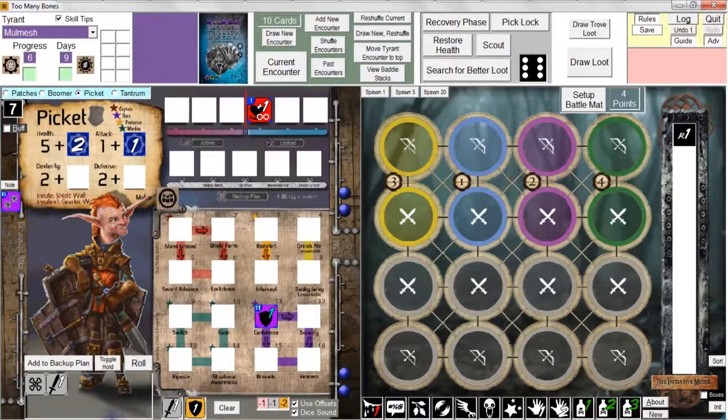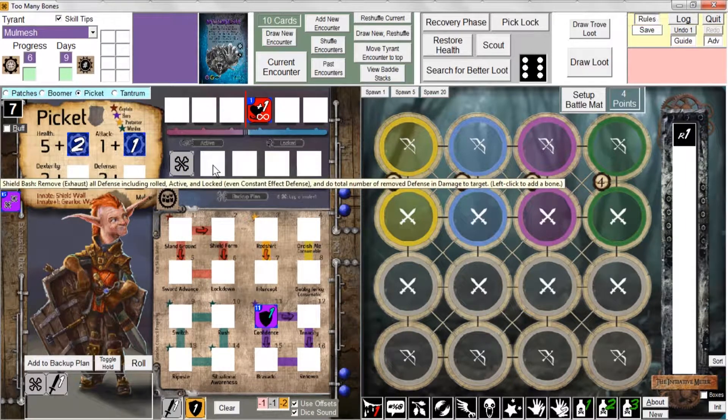A couple more things to demonstrate. I can manually add bones to backup plan slots just by clicking on an empty slot — click there, I've added a bone manually; click there, another bone added manually; click again, another bone added. If I want to remove a bone manually without executing a backup plan, I simply right-click it. Right-click a bone and it's removed; all the other bones slide to the left.